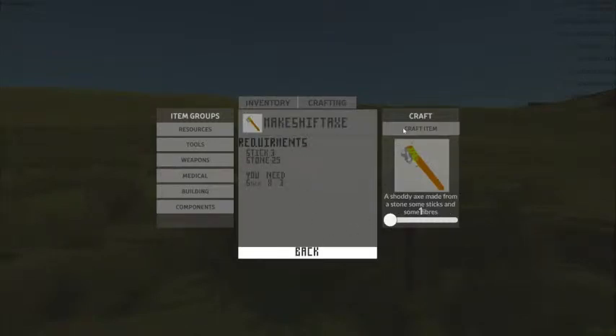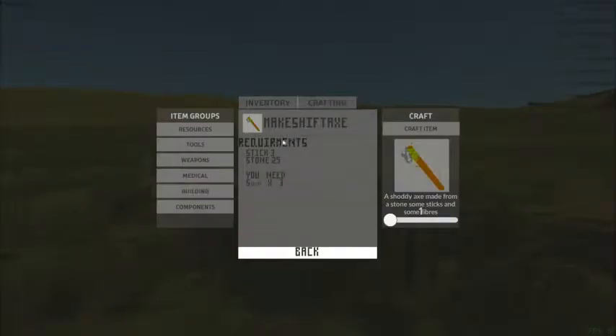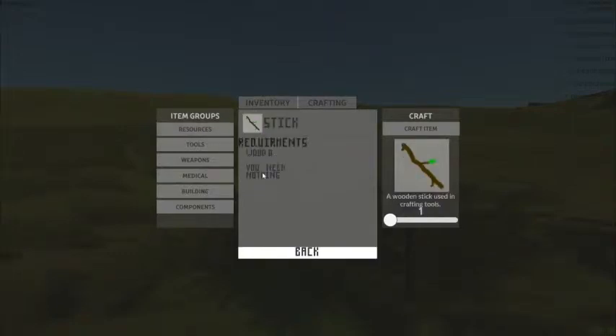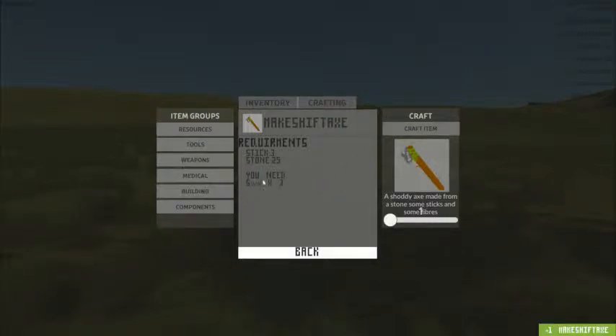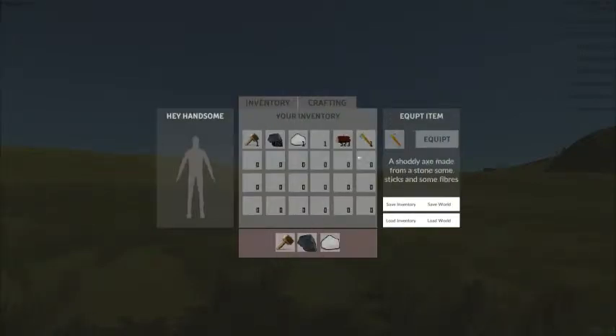So can I make this? Do I have enough stone? Is this stone? And this is wood. Basic item for gathering resources. Stick times three, stone 25. You need stick times three — how do I get a stick? Is this a stick? We need three sticks. Craft those. Then go to tools, makeshift axe. Craft it. Oh, so when it says 'you need nothing,' it means you have everything already. I understand.